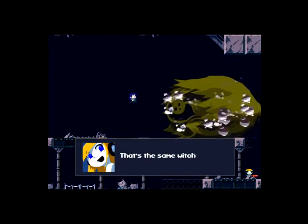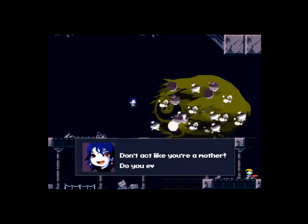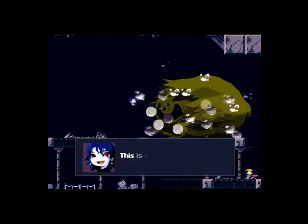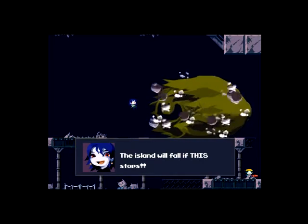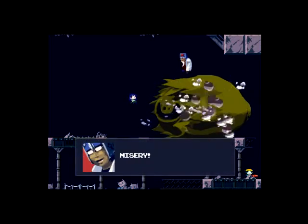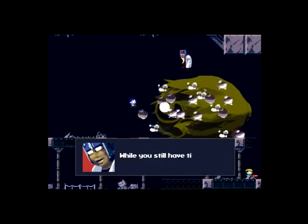That's the same witch who zapped me. Are those children safe? Shut it — don't act like you're a mother. Do you even know what this thing is? This is the reason why I hate robots. This is the heart of the island — the island will fall if this stops. Do you really want to die along with the island? You stupid fool. Misery, what are you doing? Move the core to the lab now while you still have time.